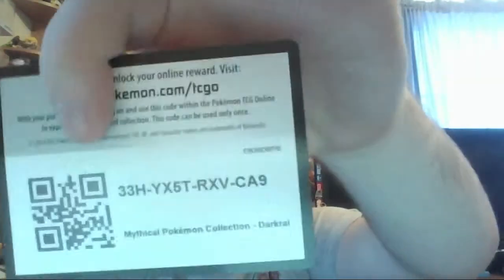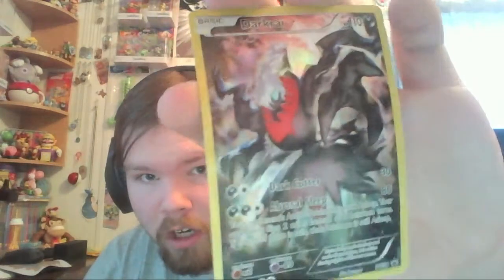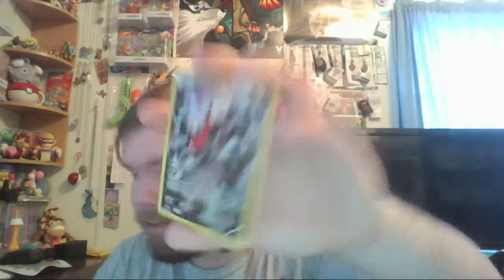First things first, out of this box I'm going to grab the card. Here's the TCGO code for you - I'm pretty sure it's just for this Darkrai card. Here's the card, and I freaking love this art, it's so creepy but so great. It is freaking awesome. Darkrai is such a cool Pokémon - it was my first event Pokémon I ever got. I went to Toys R Us back in, I think it had to be like 2007 or 2008, and they had the event Darkrai that had World of Time and Spatial Rend, and I still have that Pokémon. I love it.